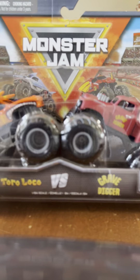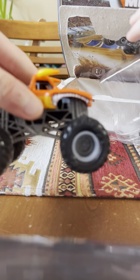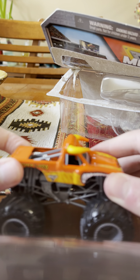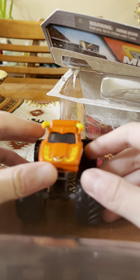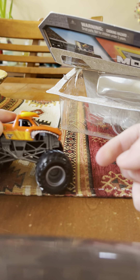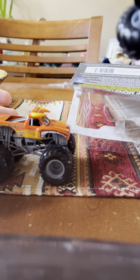Now let's get in the box here and I'll show you what this looks like. So here's El Toro Loco here. Here's the side of it, here's one side, here's the front, the other side, and here's the back. And then yeah, so here's El Toro Loco, and then here's the old rag Grave Digger here with these tires.